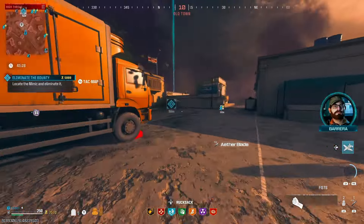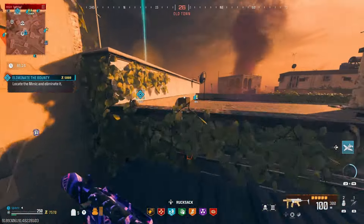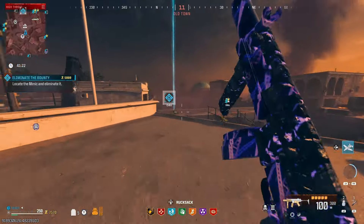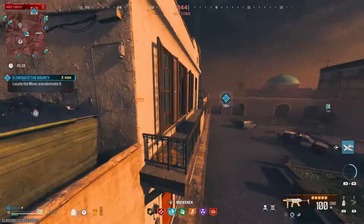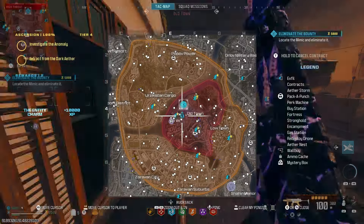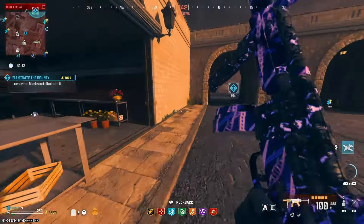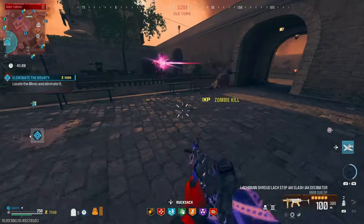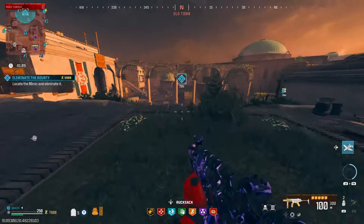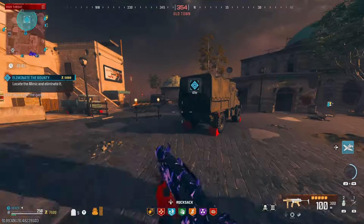We have a mimic all the way to my left, 200 meters away — not far, relatively close. Should be able to get to it. So far the game's looking pretty good. We didn't do any triangles but contract-wise we're already on our second bounty, which is nice. To me that's like game completed — that is just an explanation of how bad it has been recently.